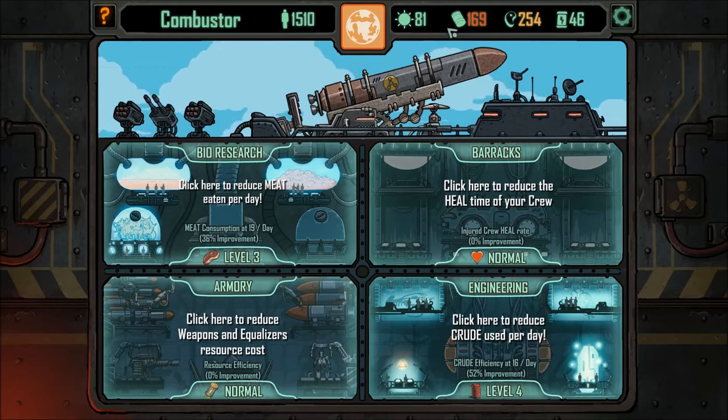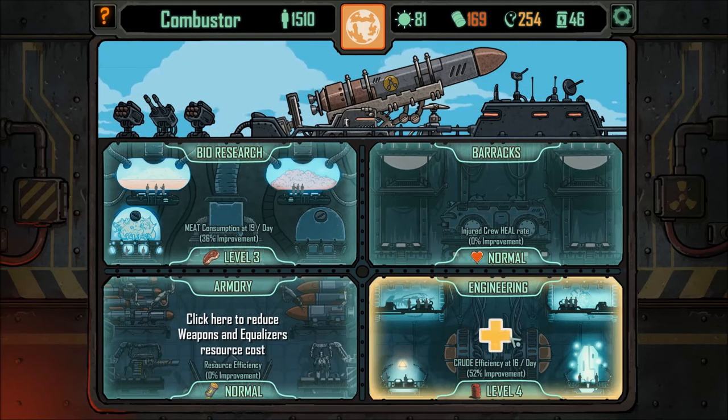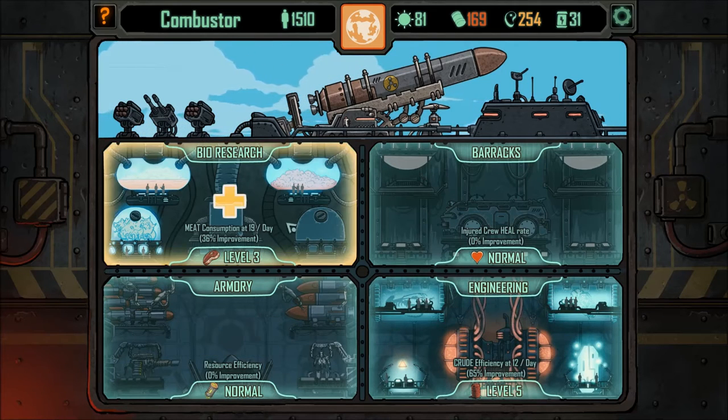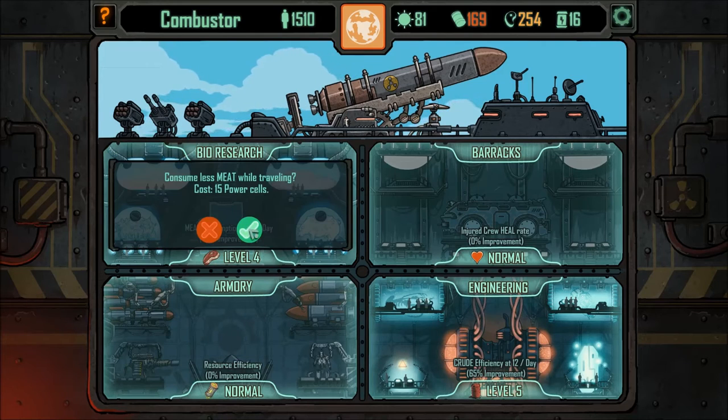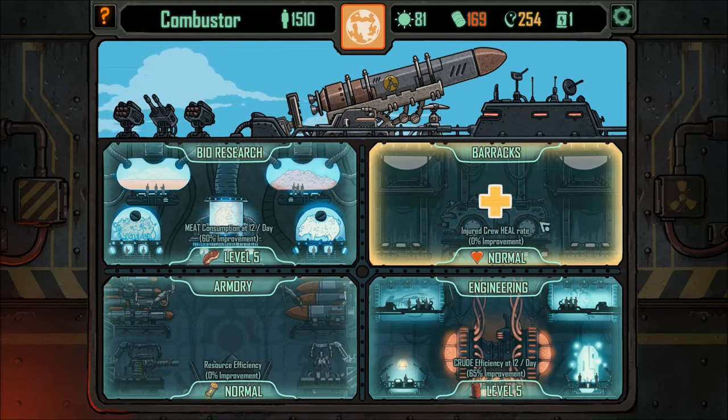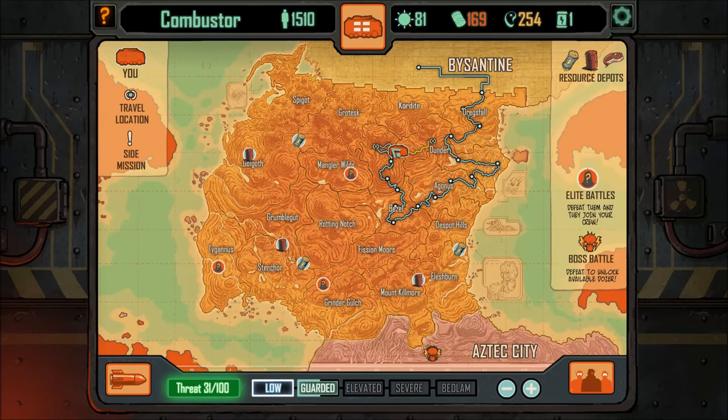I think we need to put it into meat and crude — 15 power cells for that, yep, that's at full efficiency. And our meat is at full efficiency now as well. So that leaves us with one power cell. But yeah, we need to do the barracks. That is our next objective.